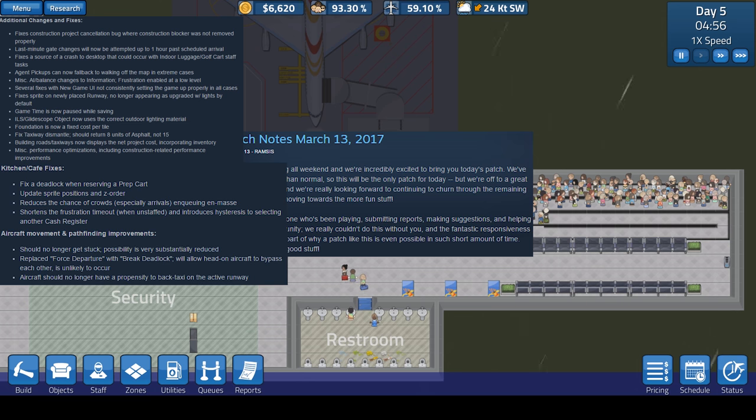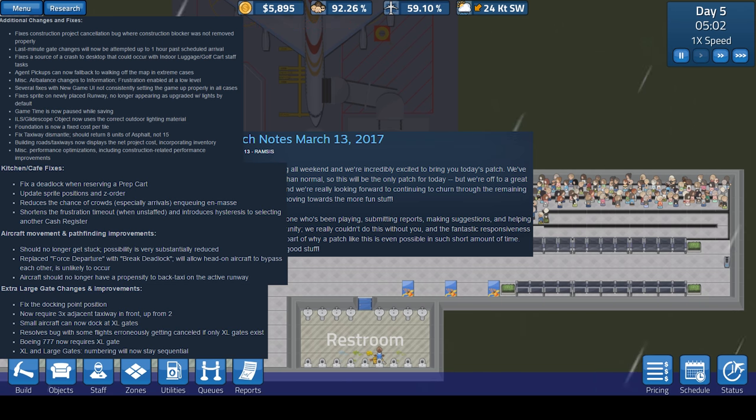Next up, they worked on aircraft movement and pathfinding. A lot of people have been having issues with their airplanes getting stuck on the taxiway or runway. It looks like they've addressed that. Next up are the extra large gate changes and improvements.